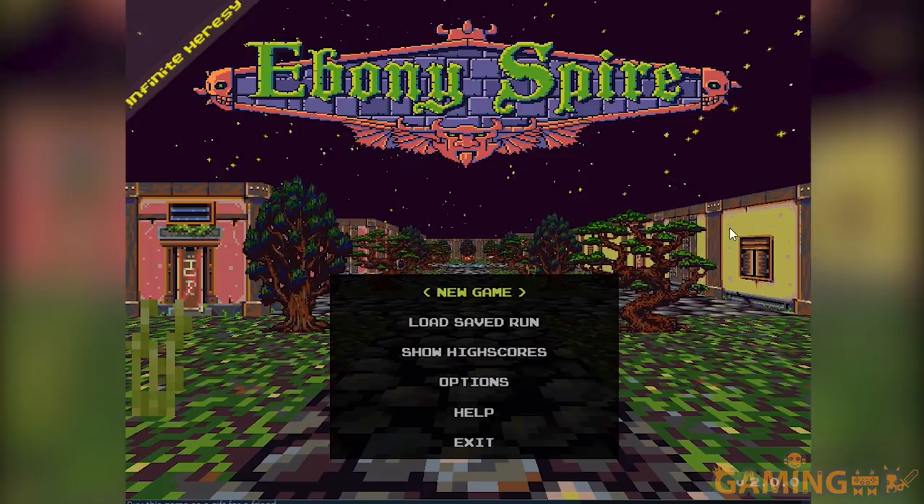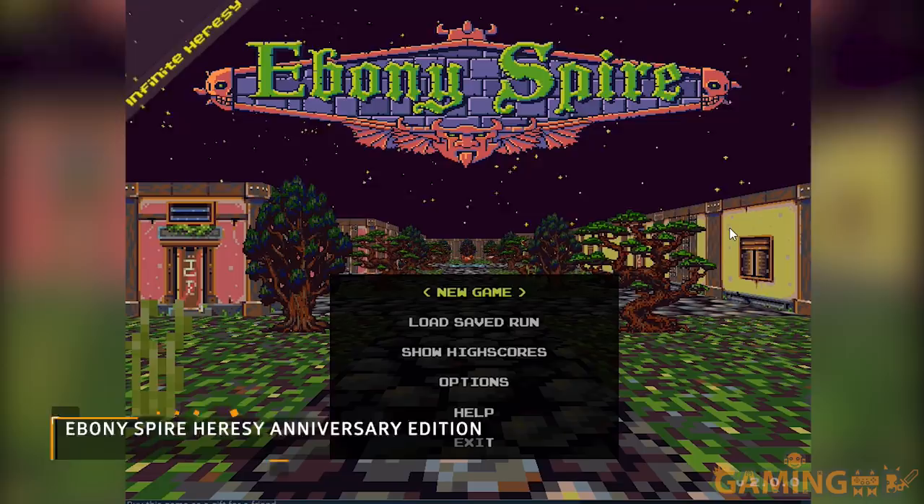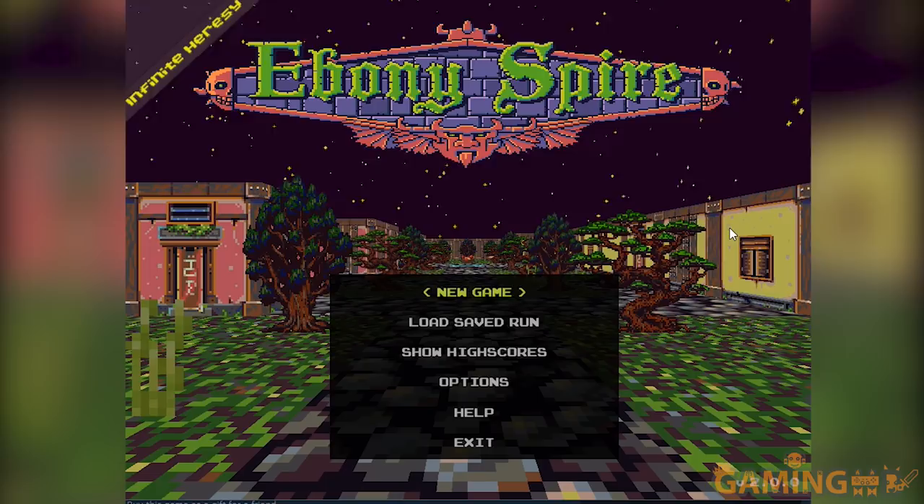Hello everyone and welcome to a brand new Play Night today with a game called The Bunny Spire Heresy. Now if you've been watching this channel for some time you may know that this is a game made by a friend of mine. He is working at Bearded Giant Games — he is the bearded giant in the game studio. He's an indie dev, he's the only person working there.